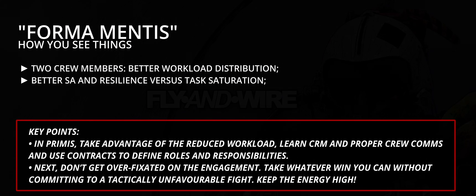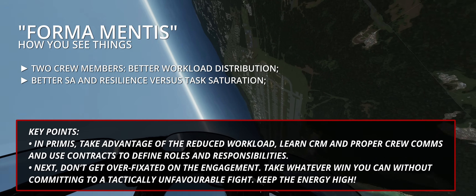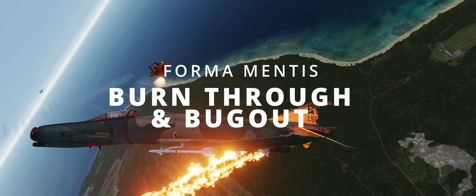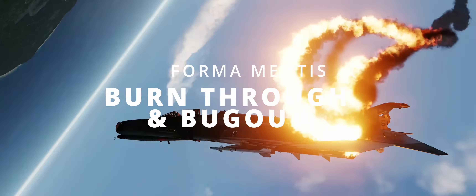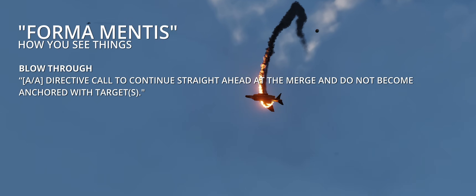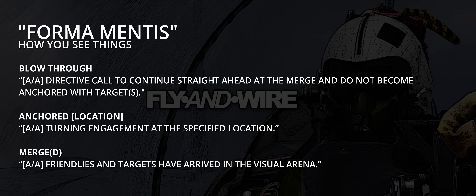Next, don't get over-fixated on the engagement. Take whatever win you can without committing to a tactically unfavorable fight. Keep the energy high. Blow through and bug out. Somewhat connected to the previous point is the concept of blow through. Blow through — air to air — is a directive call to continue straight ahead at the merge and not become anchored with targets. This brevity communicates the intent of not stopping at the merge, but continuing through the situation. As mentioned, a fast Phantom is a deadly Phantom, but a slow one plays the game of the adversaries.